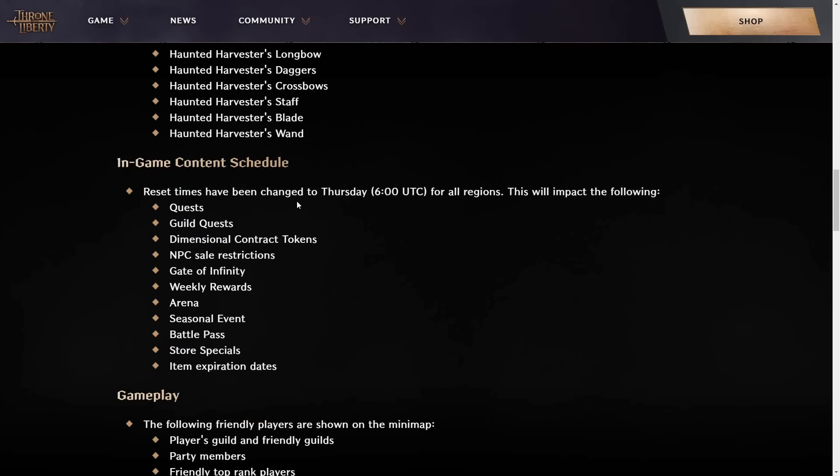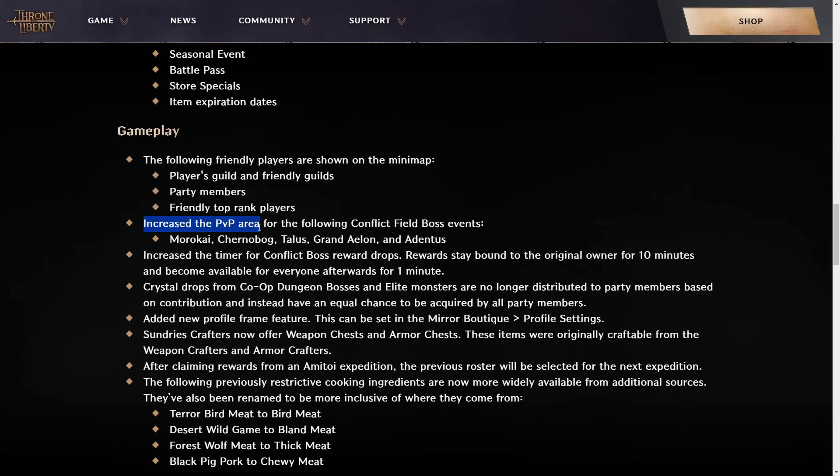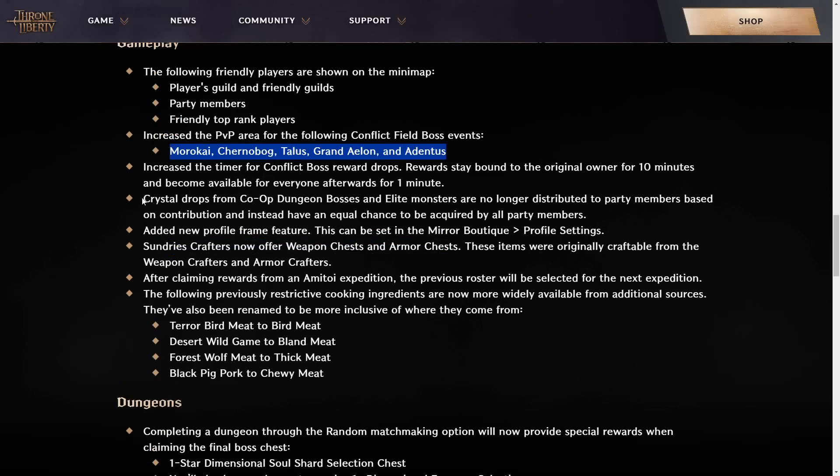Reset time changing to Thursday 6 UTC for all regions instead of Wednesday. Increased area size for PvP on these particular field bosses. Crystals will now have a much better time dropping due to not being based anymore on just contribution — anybody in the team can get them.